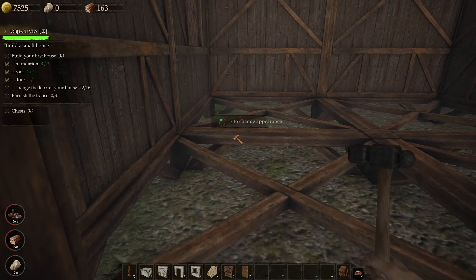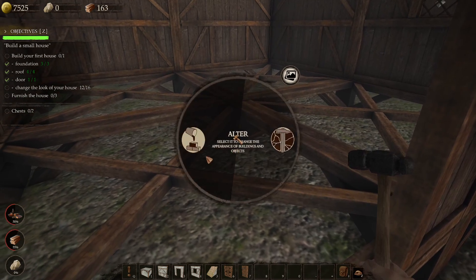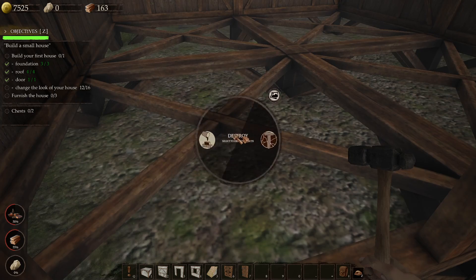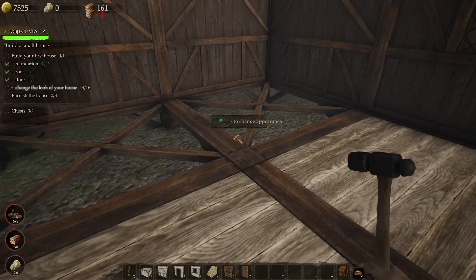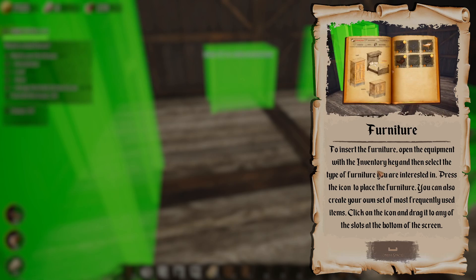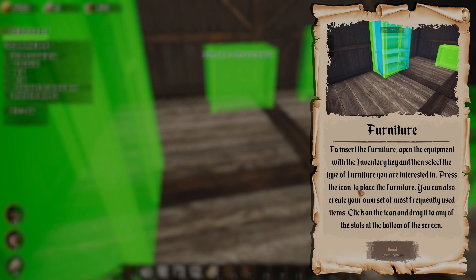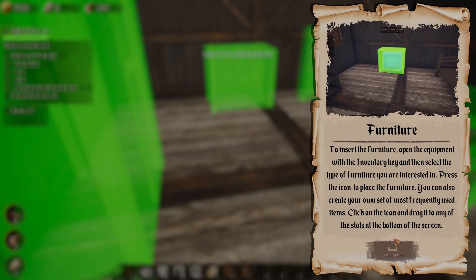Change the lock of your house. Finish the house. We need the floor. Furniture. To insert furniture, open the equipment with inventory key and select the type of furniture you are interested in. Push the icon. To place the furniture, you can also create your own.